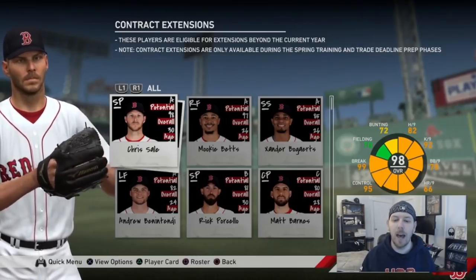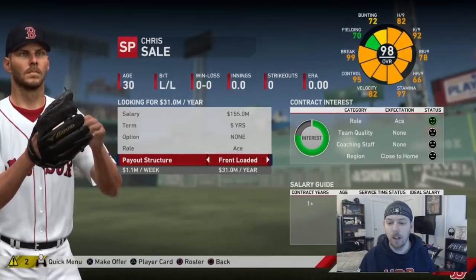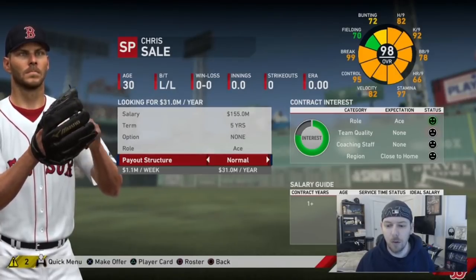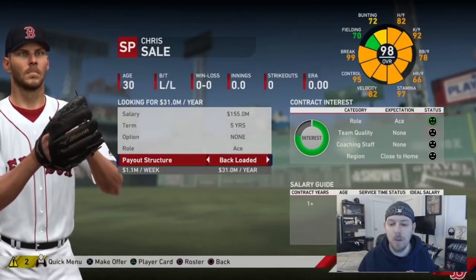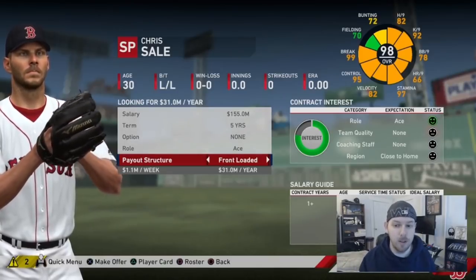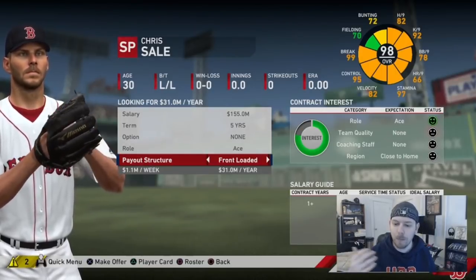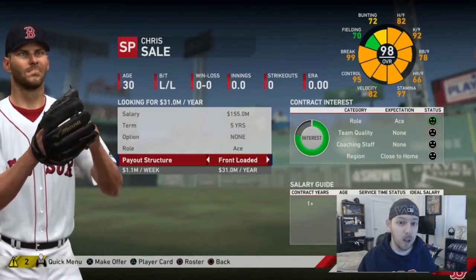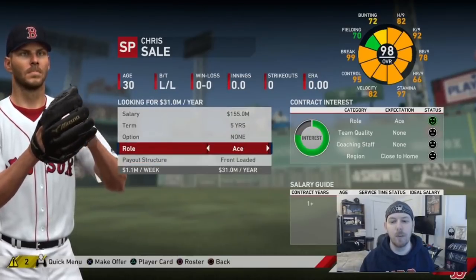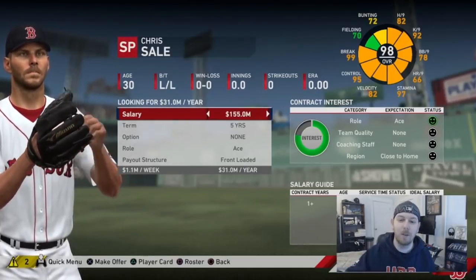Now in contracts they've added front-loaded and back-loaded options this year. Back-loaded means less money up front per year and more at the end. Front-loaded is the opposite — more money now, less in the future. In my Baltimore franchise, I was front-loading contracts on young players because we had money to spend. In four or five years when the team is good, they'll only be making a couple million instead of the eight million they're making now.